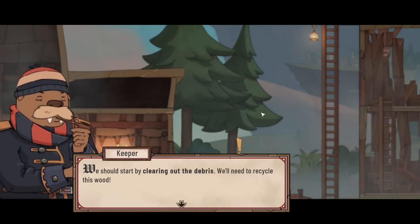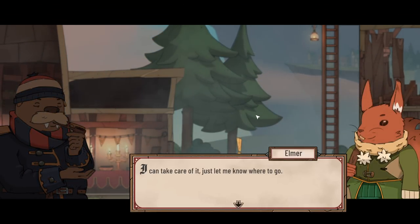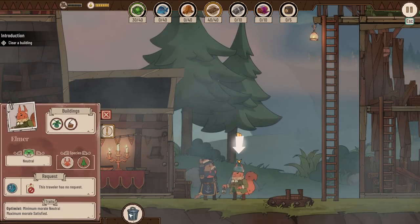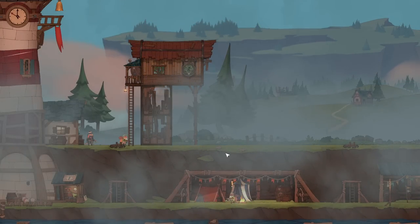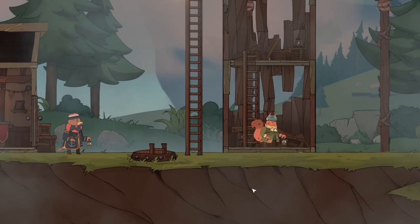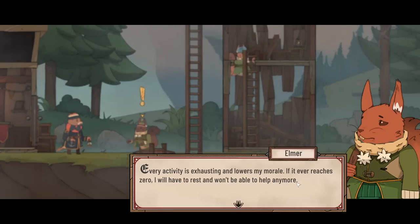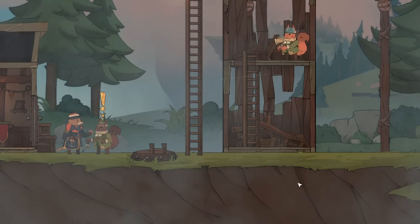We should start by clearing out the debris — we need to recycle this wood. I can take care of it, just let me know where to go. What do you have on as a hat there? Looks like a bubble. Are you wearing a bubble hat? Every activity is exhausting and lowers morale. If it ever reaches zero, I'll have to rest and won't be able to help anymore.